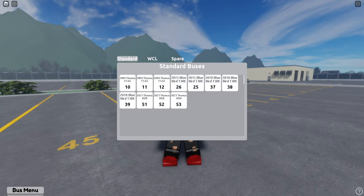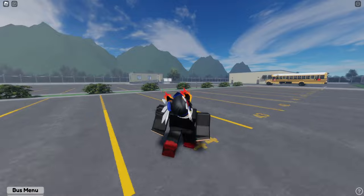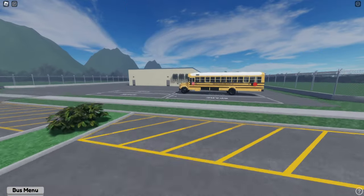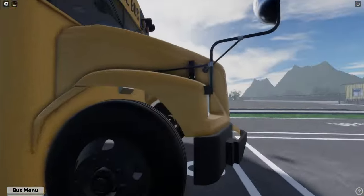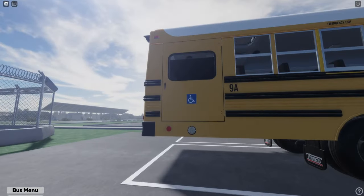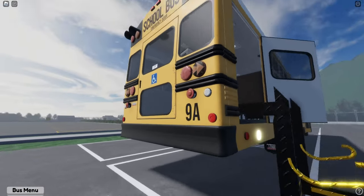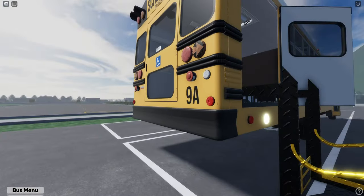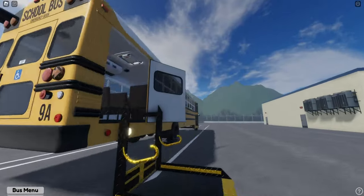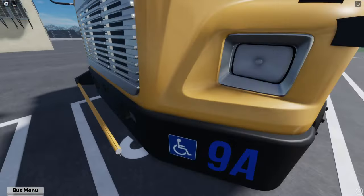We'll check out one of the wheelchair lift buses — let's do this one. It's got its own little section here — spare parking. And here's the wheelchair lift. Look at that — even the light pops on. That's kind of cool, and then it kind of just pops down just like that. It does not have a license plate. Oh, it has the handicap sign there as well. Very cool.